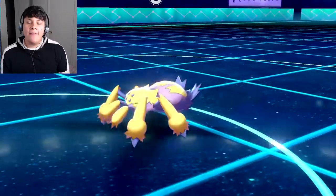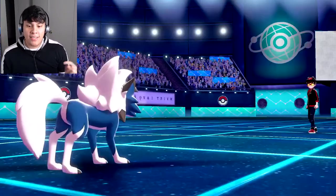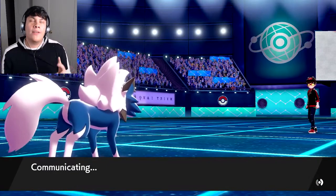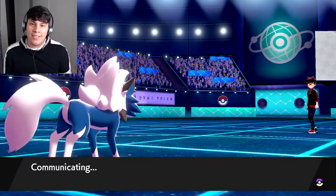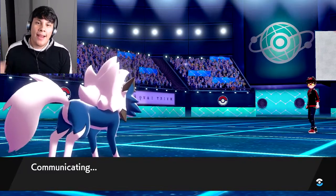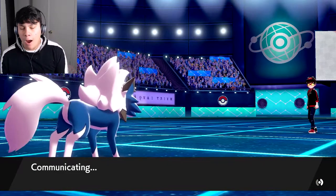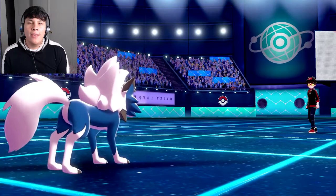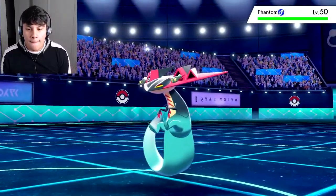On this team I have a Slowpoke with Assault Vest, and I also have a physical fully-defensive invested Ferrothorn with Rocky Helmet and Iron Barbs. It's similar to my Amoonguss set because I'm running both Spikes and Stealth Rock.